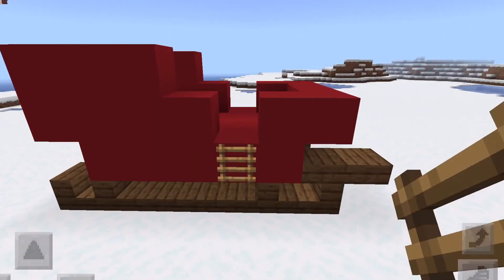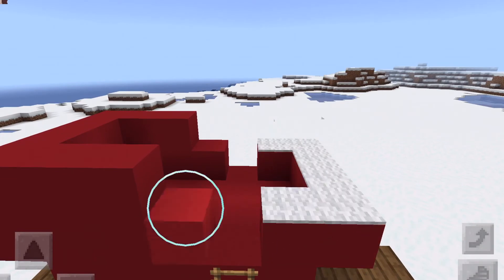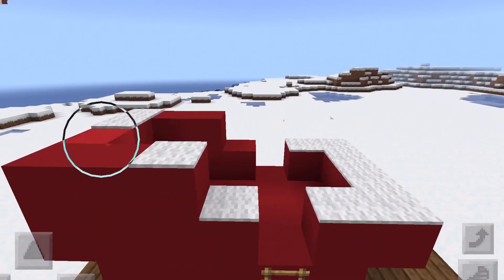Next I'm placing the ladder so you'll be able to enter the sleigh, and then on top of the sleigh I'm going to be putting some white carpet just so that it looks a little bit nicer.